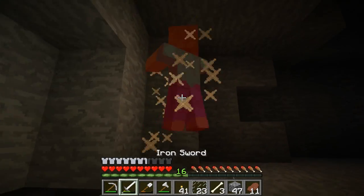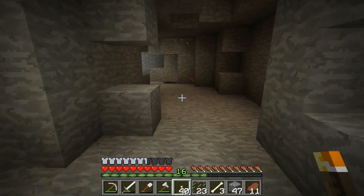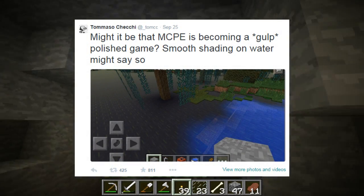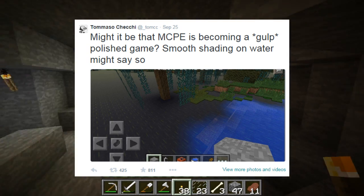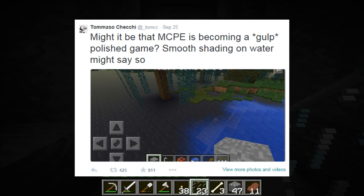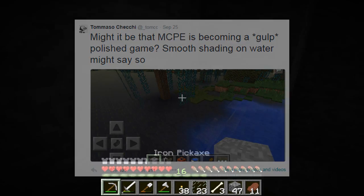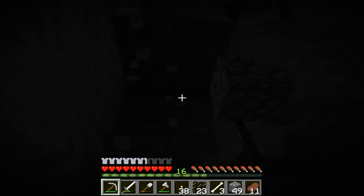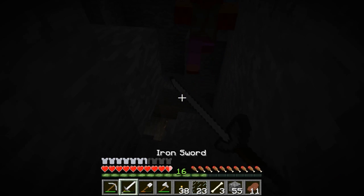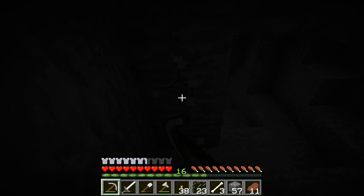I have plenty of news regarding what they are hoping to bring in this update. Tommaso posted on September 25th saying Minecraft Pocket Edition might be coming a gold polished game — smooth shading on the water might say so soon. This looks like a pretty cool addition they are going to be introducing. It's minor, but it does make Minecraft look very impressive. They did show a version of Pocket Edition using PC Shaders, so I guess they've taken ideas from Shaders and introduced smooth lighting.